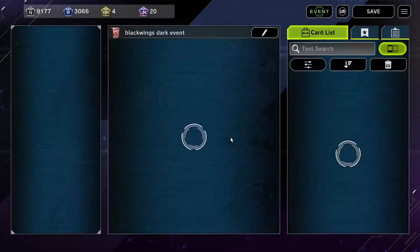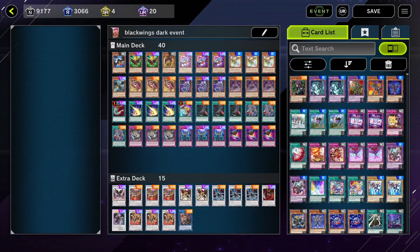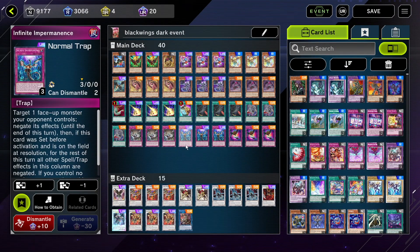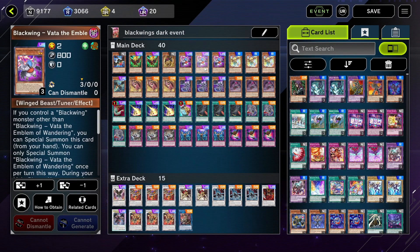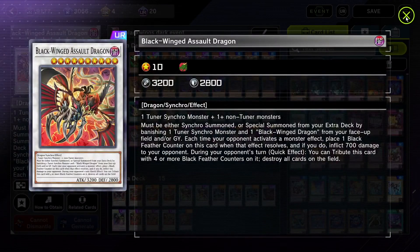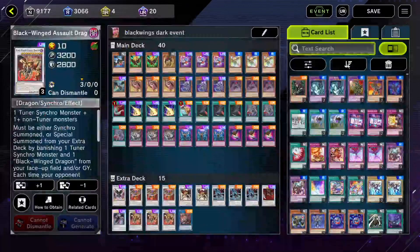We're going to be starting off real quick into Black Wings. This is a deck right here. The deck will be in the description down below as well. Essentially it's just three copies of the Black Wings structure deck, but it does have three copies of Lightning Storm. There are other options if you choose to use those, but that's only if you don't have these. Essentially what this deck does is that you bring out two to three copies of your big boss monster, which burns your opponent if they activate any monster effect.